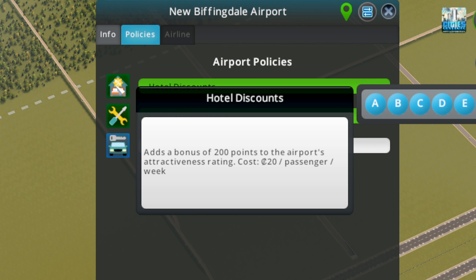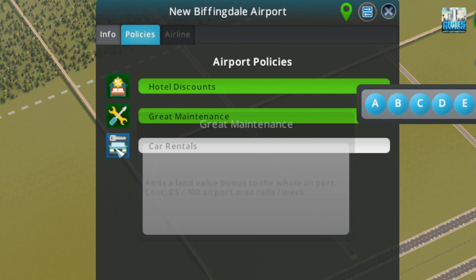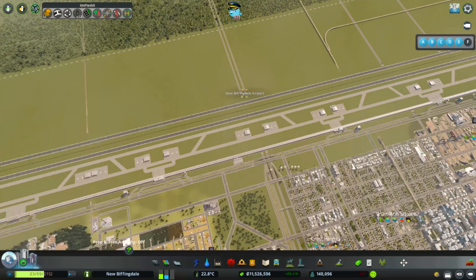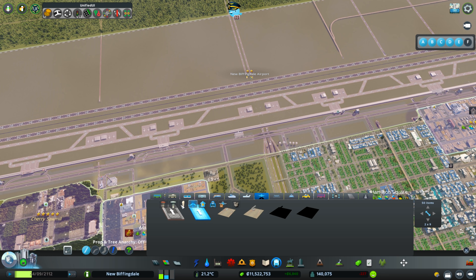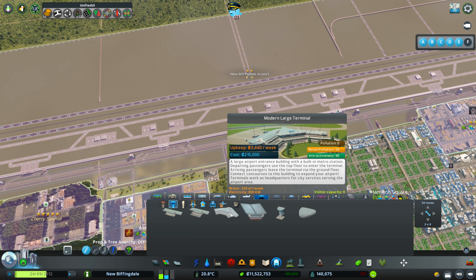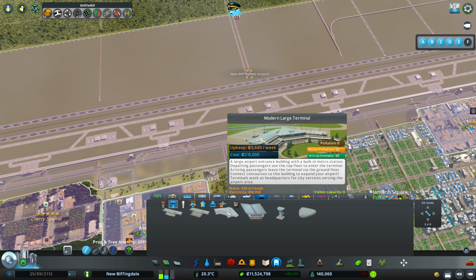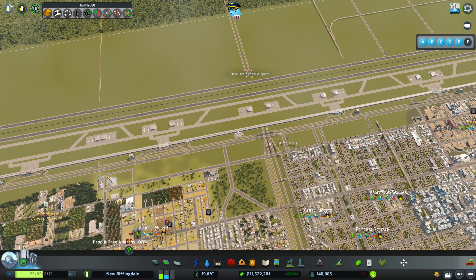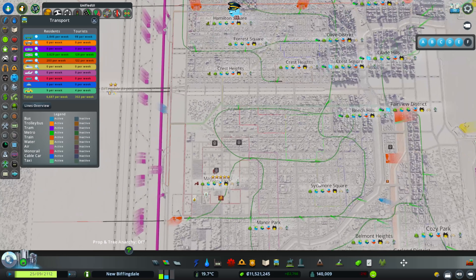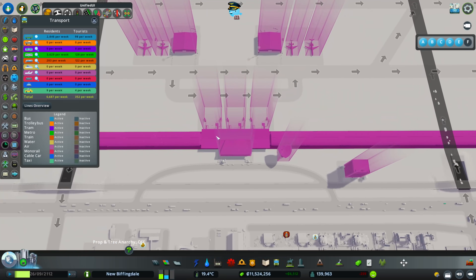Hotel discounts — 200 bonuses to the airport's attractiveness, costs us some money. And a land value one. I don't want them to use cars — that's a way of making more money, but I'm fine with the amount of money our city's making. They've gone up. So now we can start looking at what to add next — I'd like to try and add one that's got metro built into it. So I'm thinking that's going to be our large terminal, our two-story one. Because in this city we do have metro running all over the place. So I reckon if I can hook into that, we're going to be onto a winner.